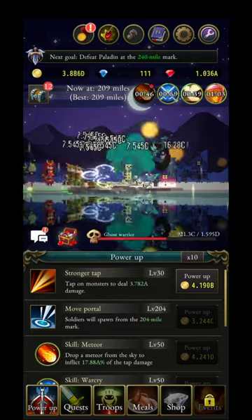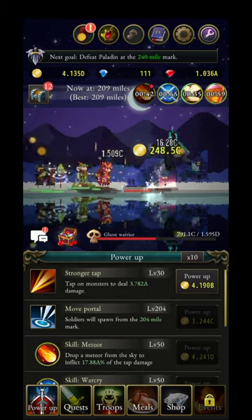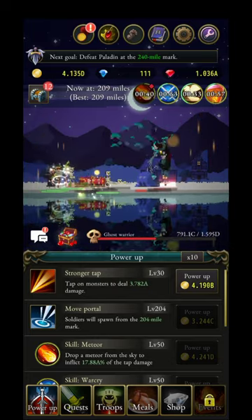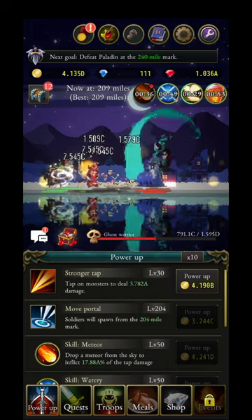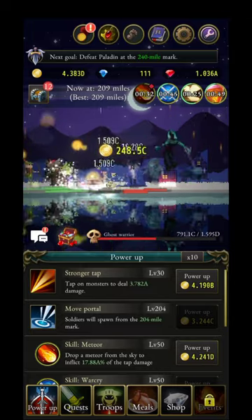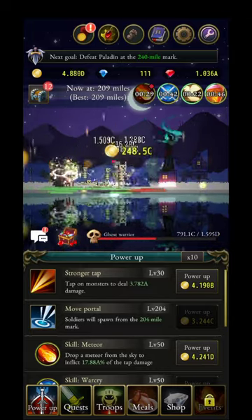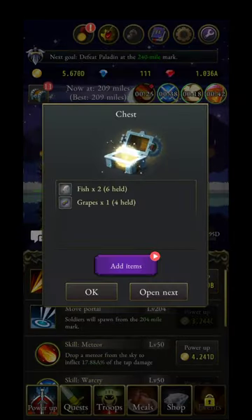I've activated my skills — you have four main skills: a meteorite, a damage buff, a speed buff, and a gold buff. You want to kill this milestone boss because every time you pass a milestone you get a really nice chest with cool artifacts.